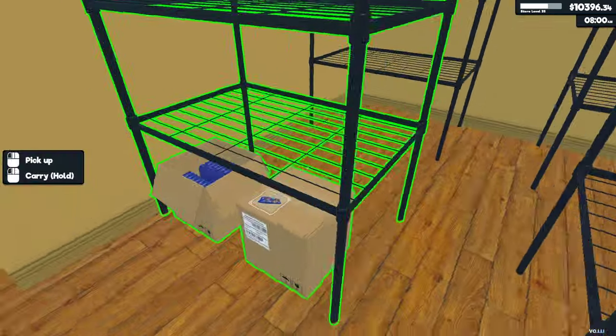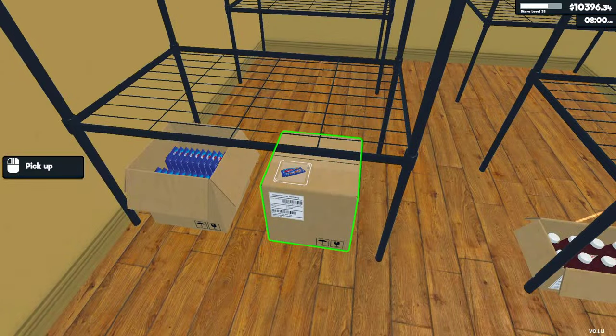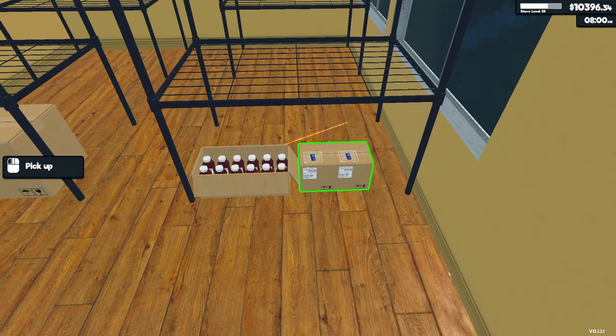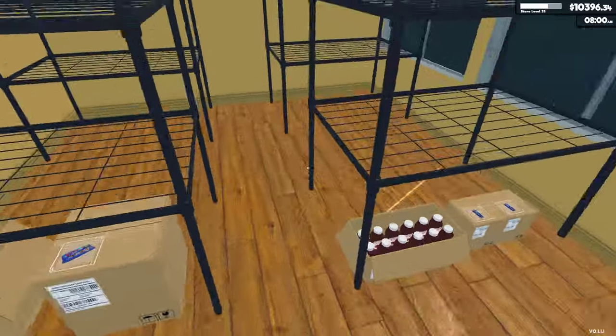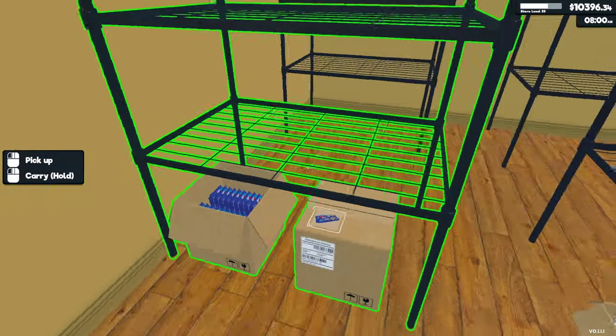There are tiers now available for the storage. If you have the first tier unlocked, go ahead and unlock the next two tiers and you'll have access to the door where you can go down into your storage room and start placing down the shelving.